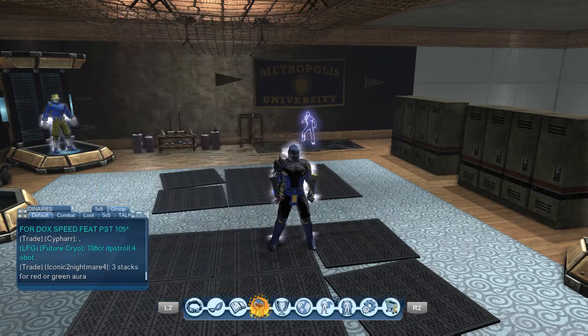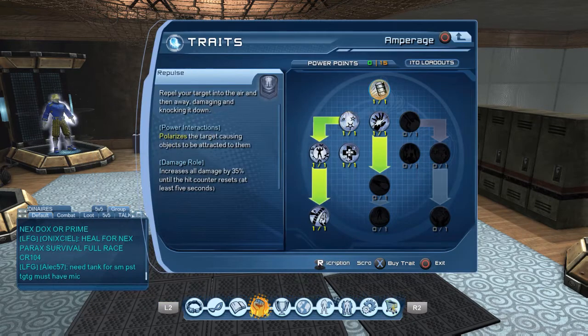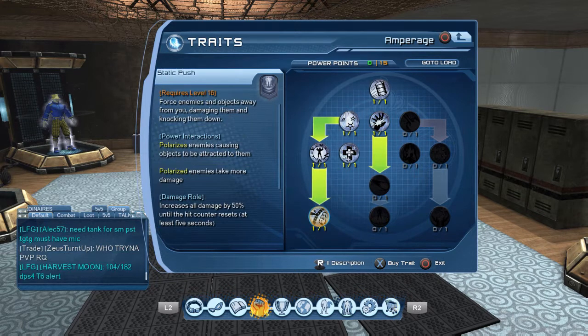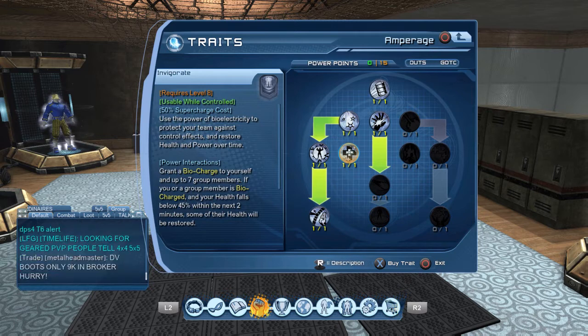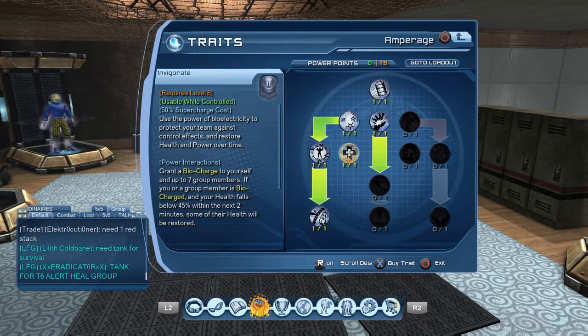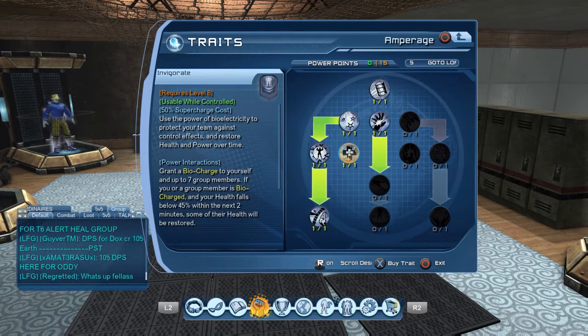Going into the amperage tree, basically all you're going to want out of here is attract and static push. I also have an extra power point left over, so I grab invigorate just to help out in survival mode with power and healing over time if the healer goes down or the trolls are struggling.